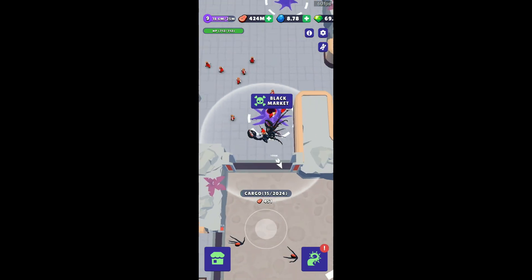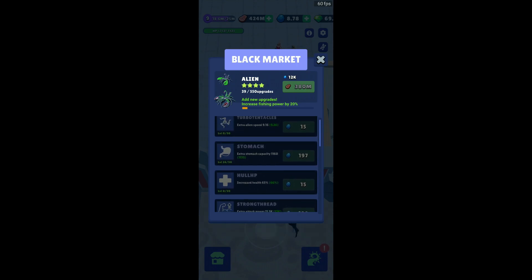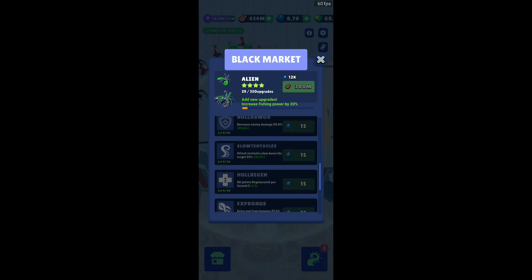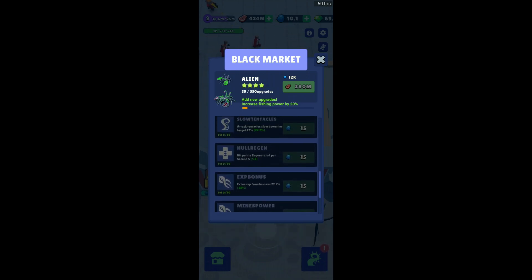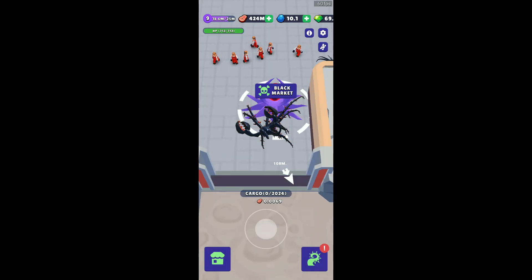Once level 3 is open, you'll be able to go to the black market and upgrade your alien. I'm currently at four stars, which has helped me a lot. At the start you'll be able to do four upgrades: turbo tentacle, stomach, hull HP, strong thread, fridge, and hull armor — six of them. After that, slow tentacles and hull regeneration open up, then experience bonus, mine power, and far tentacles. The unlock order is: 5, then 7, then 9, then 11.